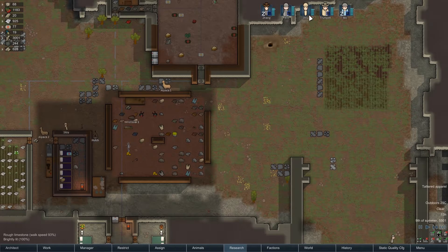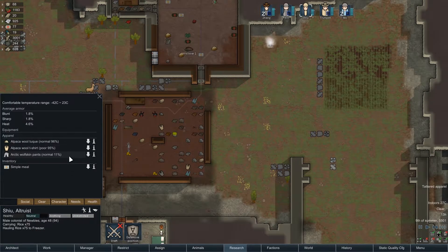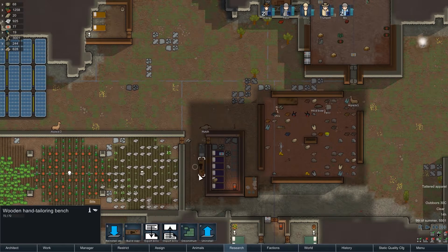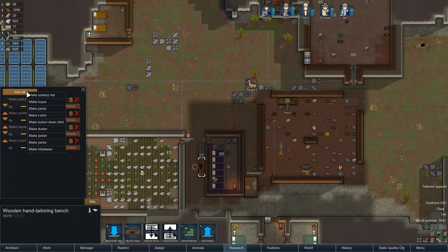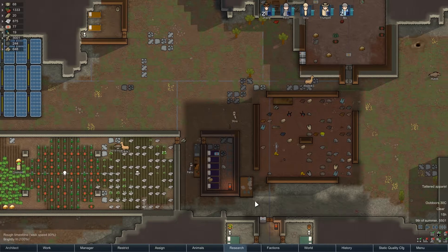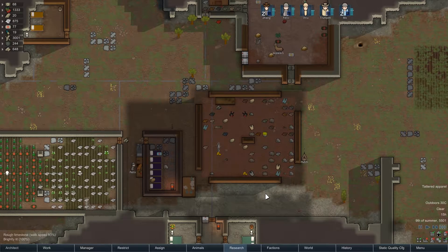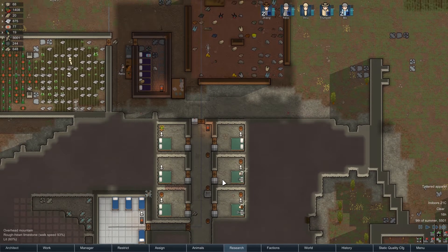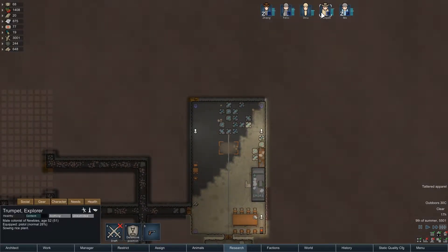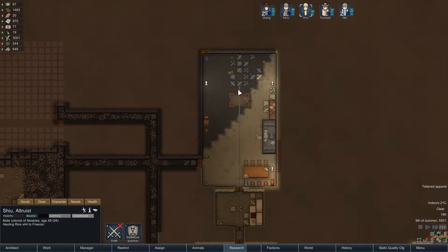Tattered apparel - let's go. What do you got? He needs some pants. Let's make this dude some pants. Felix jumped right on it - nice job, buddy. We'll get you some pants. Hospital is done for now. We really need this room. Sewing rice, hauling rice - I appreciate that, but let's get these rocks out of here first.